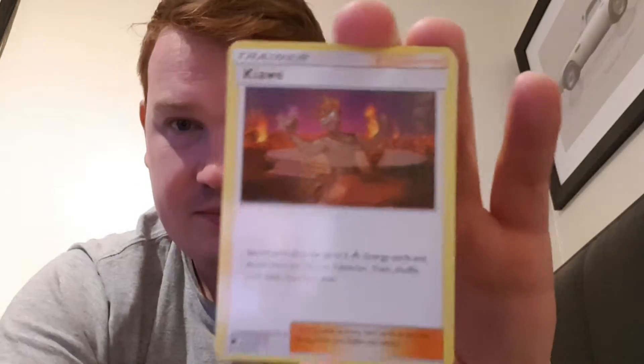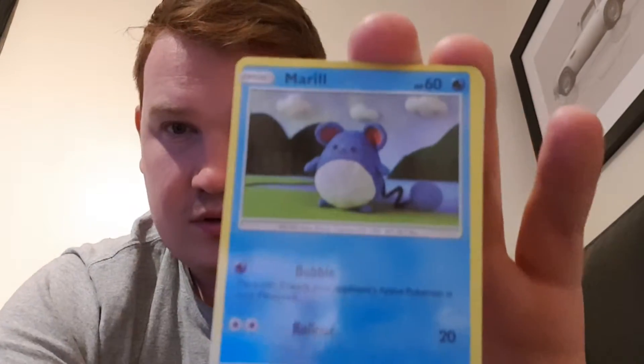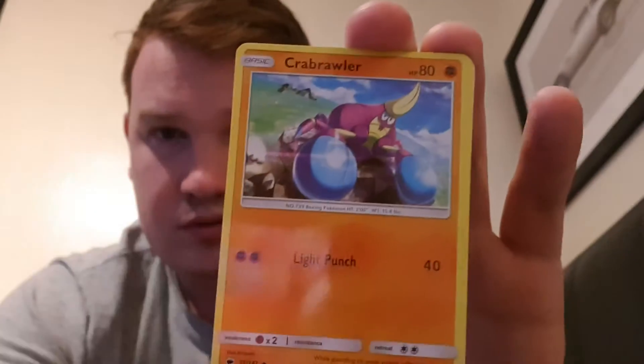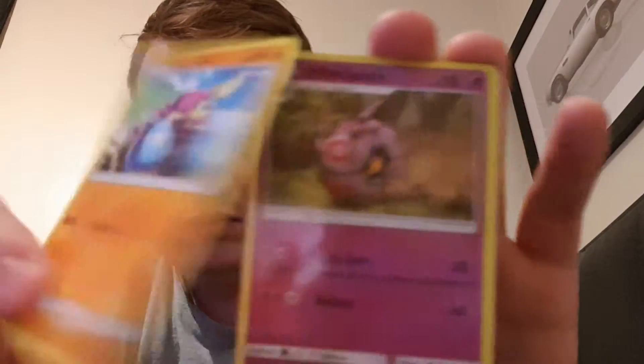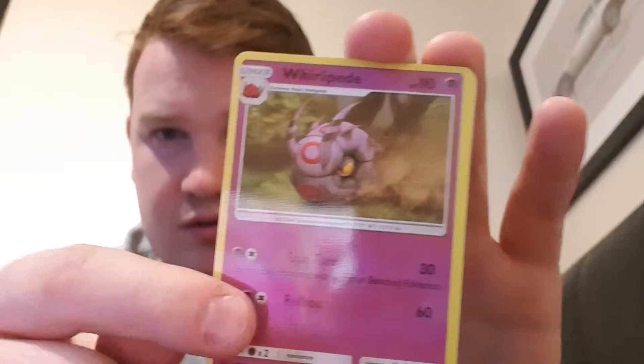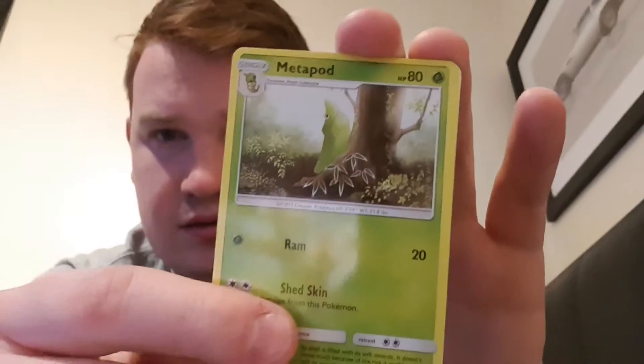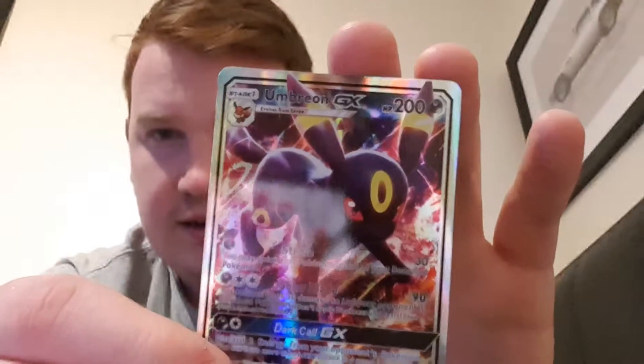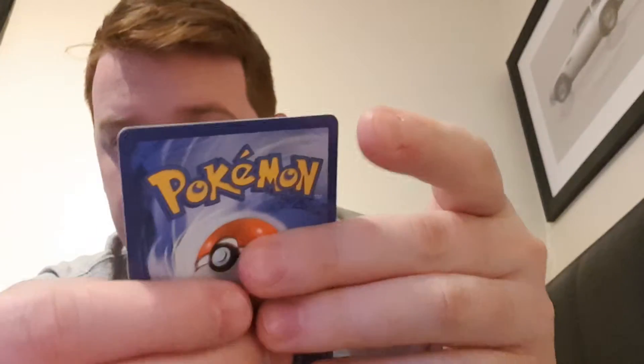The common cards from this pack include Grimer, Merill, Stufful, Crowbat, Wailord, and Metapod. And then we have an Umbreon GX — that's a nice looking card.